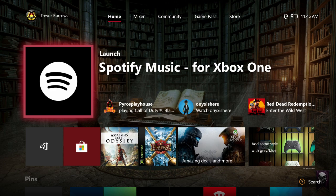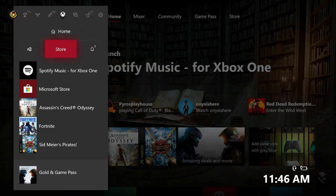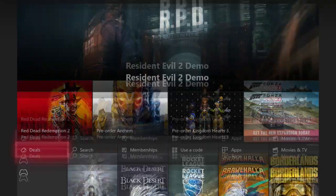So to check out this new wishlist feature we're actually going to have to go to the Xbox Store. Let me go ahead and open up my guide menu and click on Store. Then I'm going to come down here to the game section and just browse games.